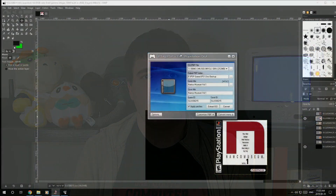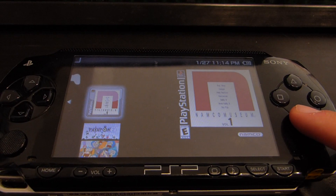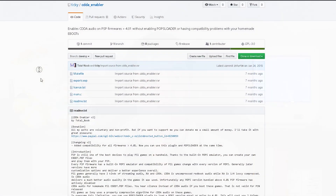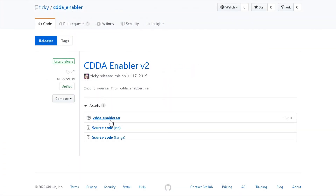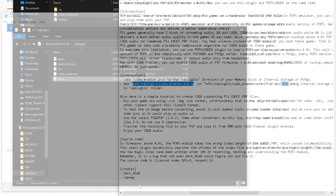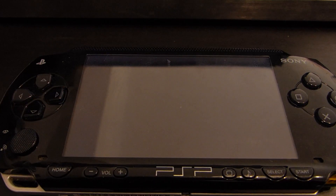So how do you convert a PS1 game with CD digital audio? Surprisingly, the process is actually exactly the same as before. But if you were to try to run your game right now, the digital audio will not play. What you'll need to do is get the CDDA enabler plugin — links will be provided below for how to download and install it properly. Download and follow the installation instructions on the page and enable the plugin. Once it's done, your games and their audio will play exactly like they probably would on an actual PlayStation.